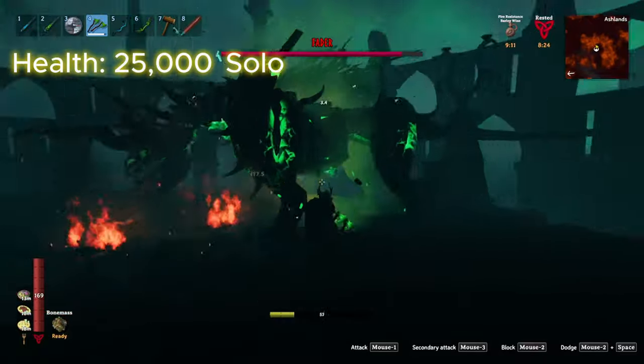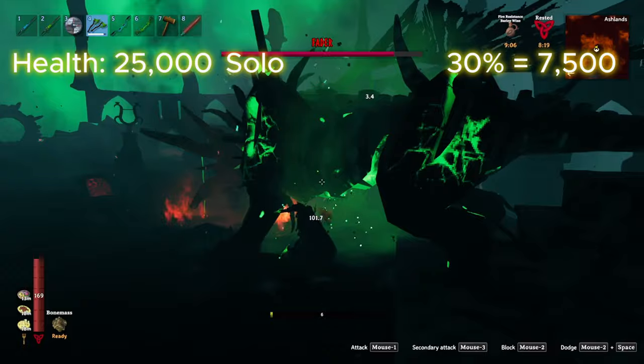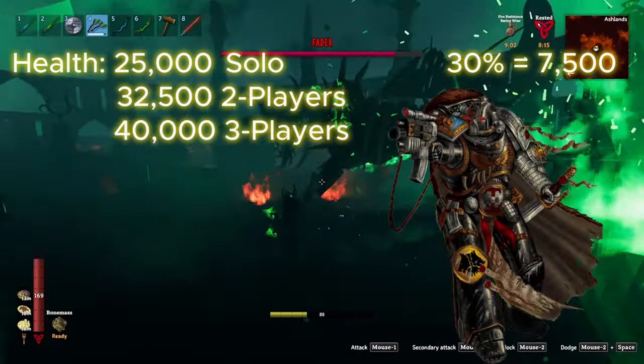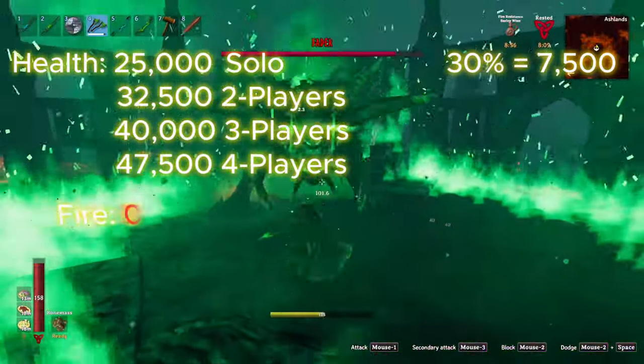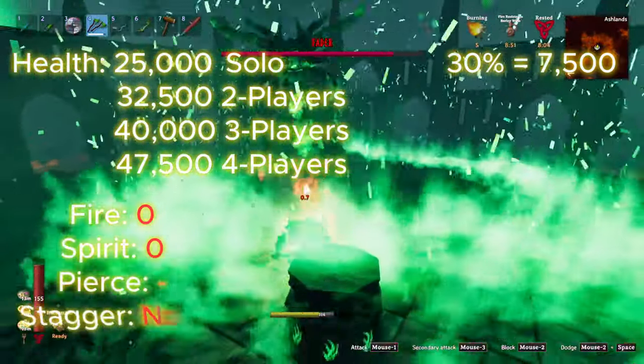In this case, each additional player adds 7,500 health, or the health of Lord Rito. This brings his health up to 32,500 for two players, 40k for three, and 47.5 thousand for a party of four. This boss is immune to both fire and spirit, while being resistant to pierce, and like all other bosses, he can't be staggered.